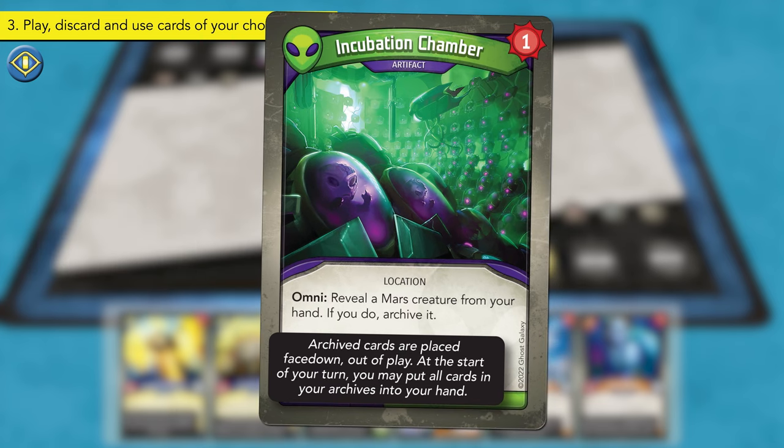The Radiant player begins their next turn with one Amber in their Amber pool. The current key cost is six, so they cannot forge a key. Next, the Radiant player declares Star Alliance as their active house for the turn. As before, the Radiant player uses the Omni ability on their Incubation Chamber artifact card and places their Ironyx Rebel Mars card face down into their archives. Next, the Radiant player plays the upgrade card Badge of Unity. When you play an upgrade, you attach it to a creature by tucking it partially underneath the creature. Each upgrade remains in play from turn to turn and modifies the creature to which it is attached. Badge of Unity reads: This creature belongs to House Star Alliance in addition to its other houses. The Radiant player attaches Badge of Unity to Sergeant Zekiel, so that it belongs to Star Alliance in addition to House Sanctum.